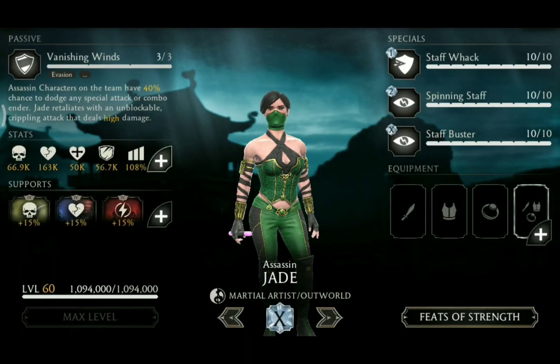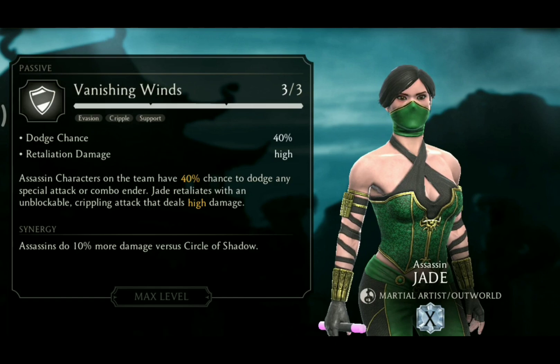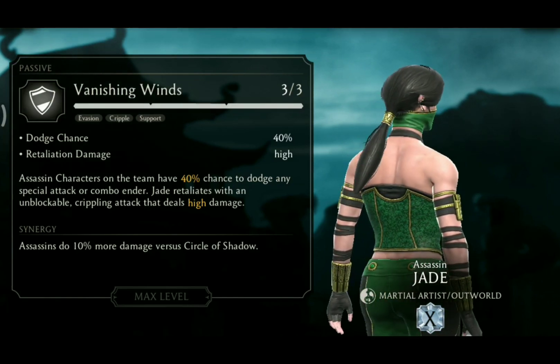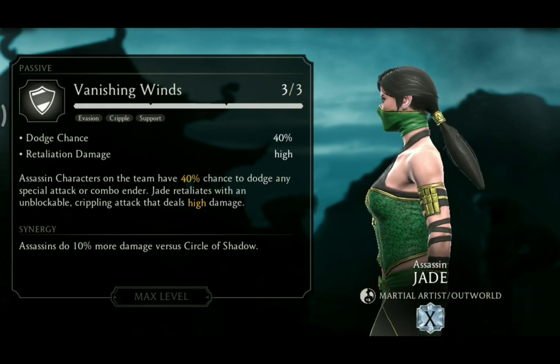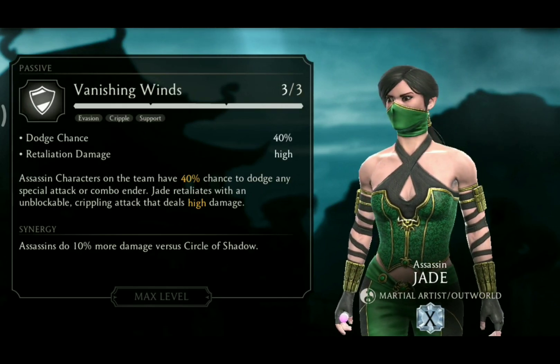Assassin Jade is part of the Martial Artist and Outworld class, and her passive is called Vanishing Winds. Assassin characters on the team have a 40% chance to dodge any special attack or combo ender. Jade retaliates with an unblockable crippling attack that deals high damage. Assassins also do 10% more damage versus Circle of Shadow.